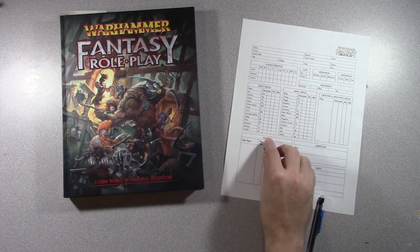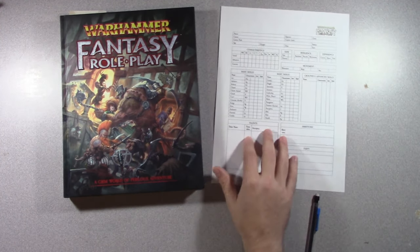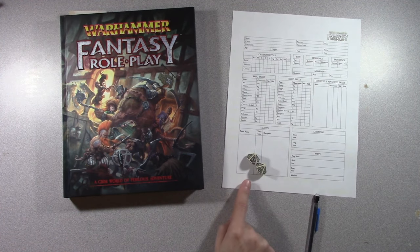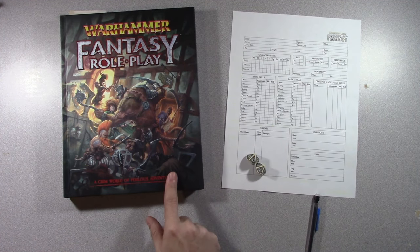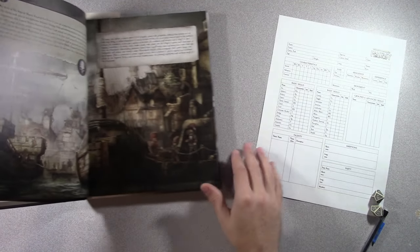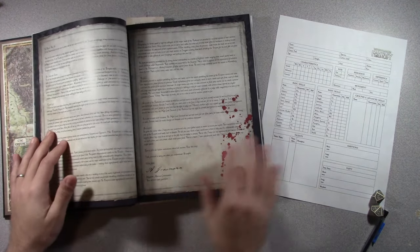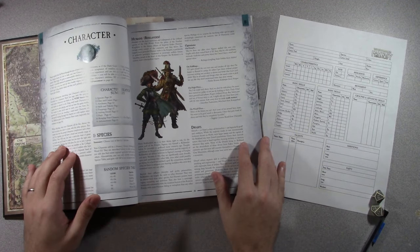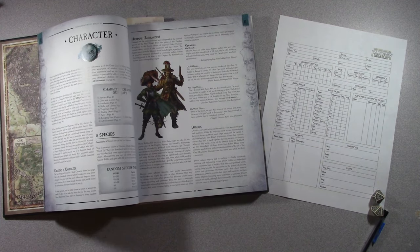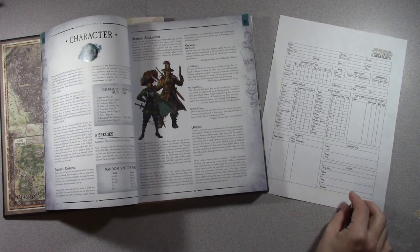This was put up by Cubicle 7 — it's their printer-friendly version. We've got the dice that come with the starter set, and of course the book. I've decided I'm just going to go with the random results, and as we play maybe share what I like or dislike about the system based on some of the experience I've had playing it.